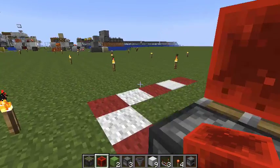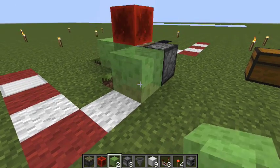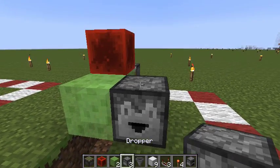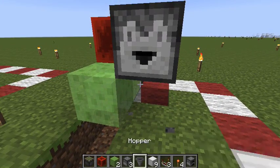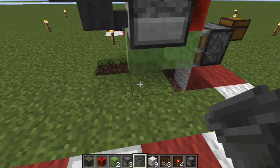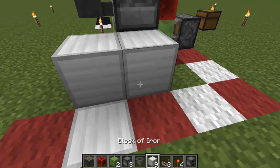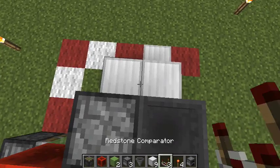So now we already have a working butt switch — let's give it a try. And it's already working. Next, put down the dropper there, and the hopper leading into it. If you like, you can already place the sugar into that. Then a building block there, and a comparator leading out of this.